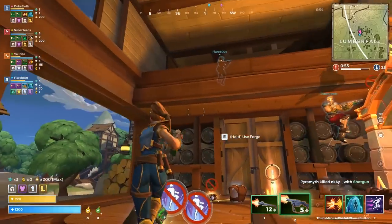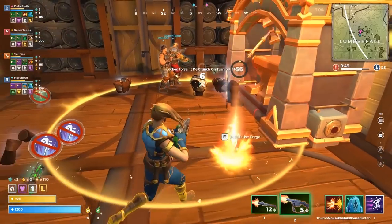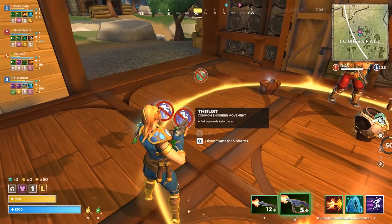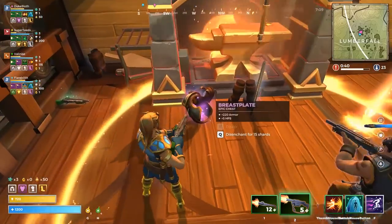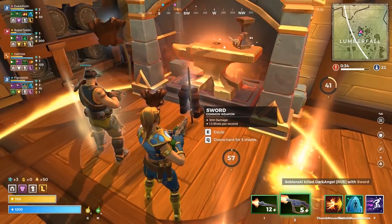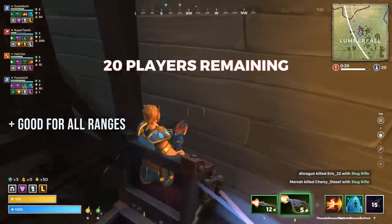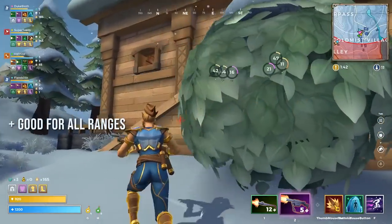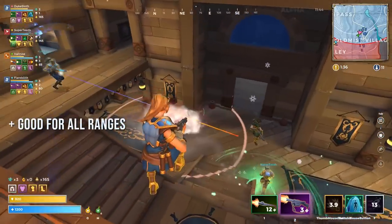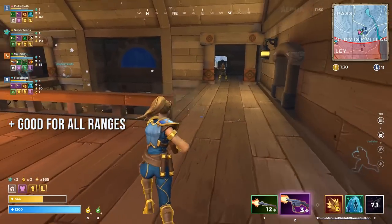We begin with the mage's strengths. The mage excels at quite a few things. At the moment, between the fireball and the legendary weapon, the mage has the highest non-headshot burst in the game. The immediate damage you can deal between the ability and your weapon is only outclassed by the sniper from the assassin if you get a headshot. Furthermore, the mage is very good across all ranges — her main damaging ability flies in a straight line, and the legendary weapon has decent range with no damage drop-off. It fires multiple shots, so there's a good chance you can land at least one at long range.